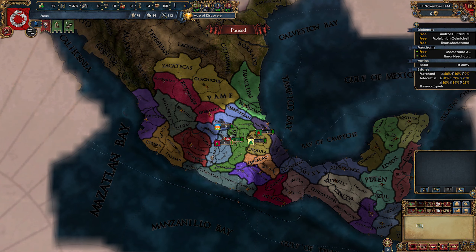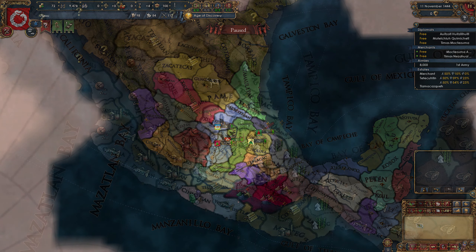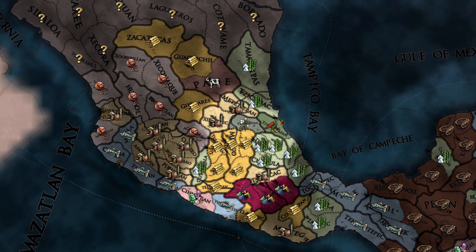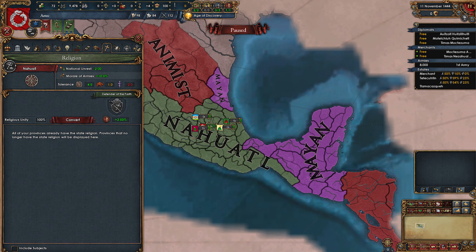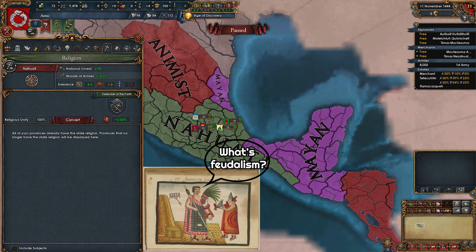Aztec starts in the middle of Mesoamerica as a five province nation and just so it happens, four of those provinces are gold mines, so obviously money is never going to be an issue. Aztecs also start with the religion of Nahuatl. Nahuatl is one of the religions the game considers as primitive, which means you cannot embrace institutions or build boats as long as you are Nahuatl and haven't reformed the religion, which is a big drawback early game.